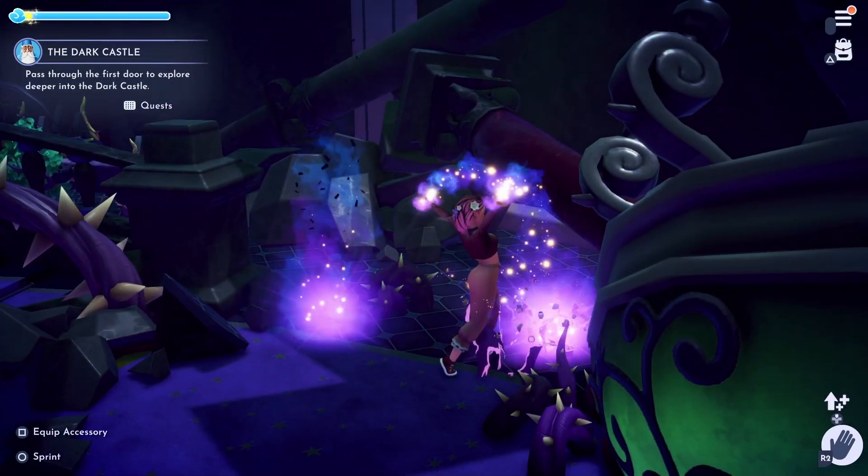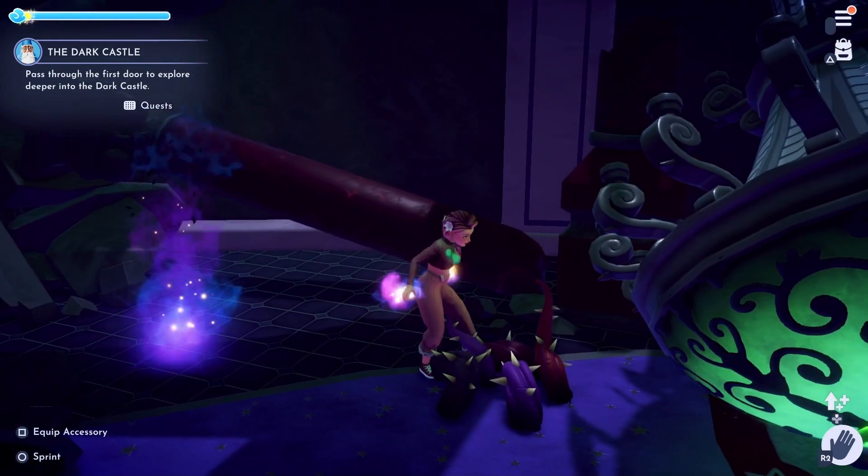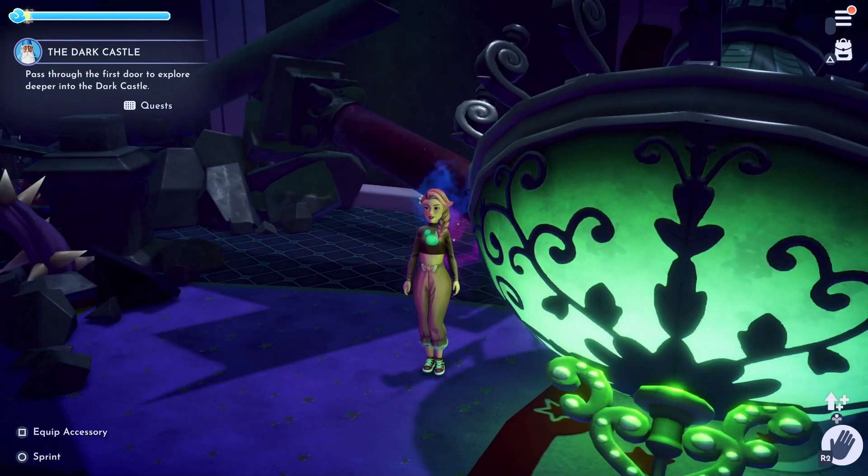If you interact with this fox and give it the rainbow potion, it will transform into the rainbow fox, which is then automatically added to your companion's collection.